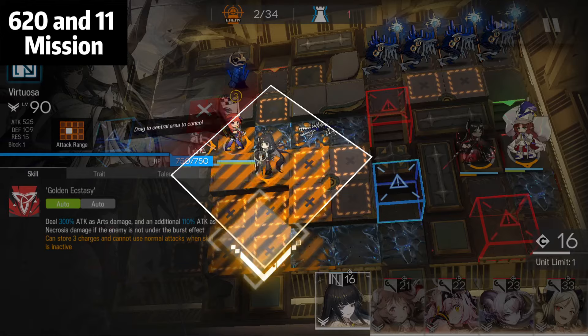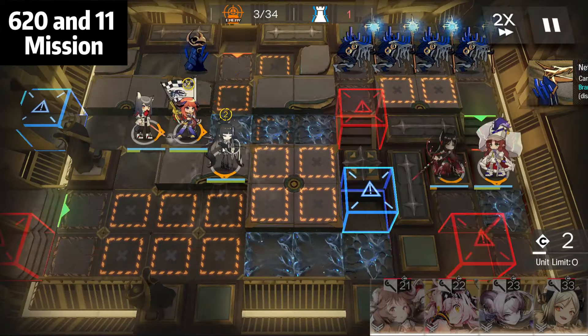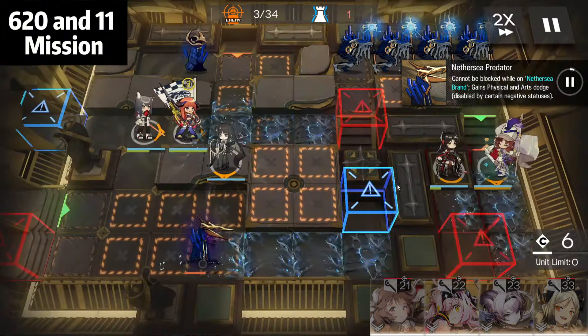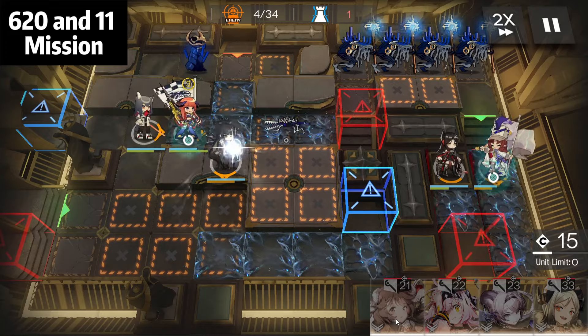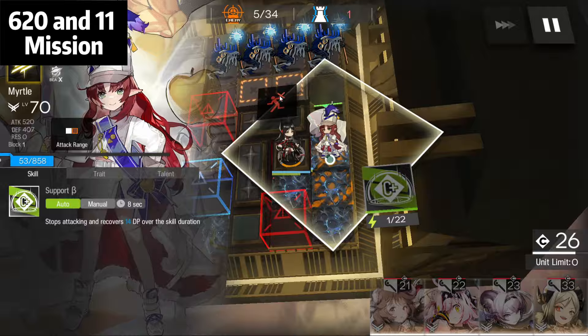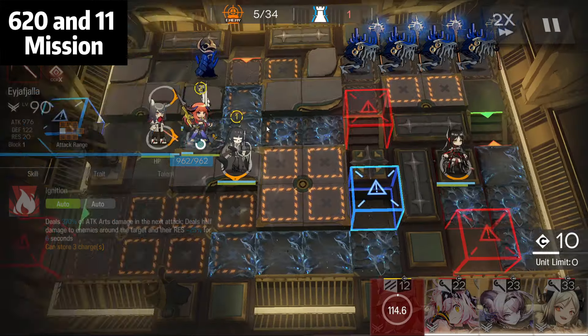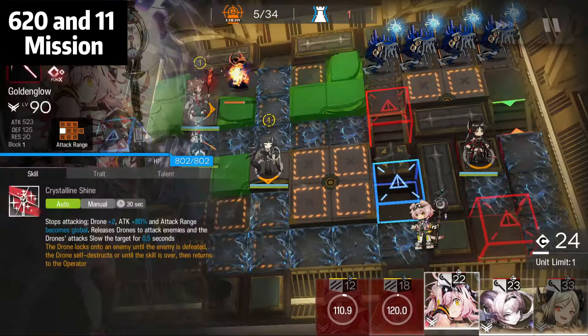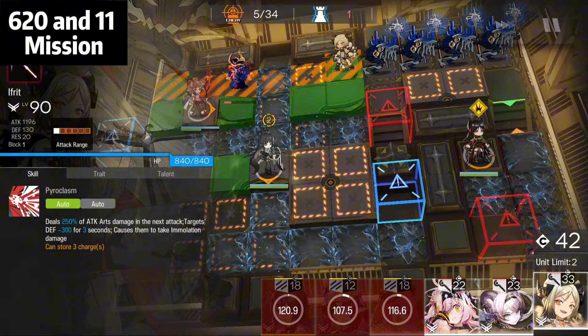Virtuosa ready — immediately Virtuosa. Myrtao skill ready — immediately use it. Myrtao skill done, retreat Myrtao. AI facing the right side, and here retreat Bagpipe. Then Ifrit. Texas skill done, retreat Texas. Ifrit facing the right side.